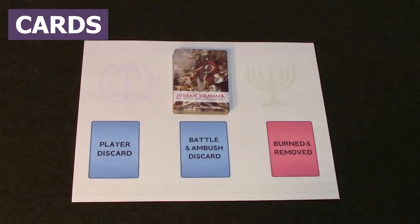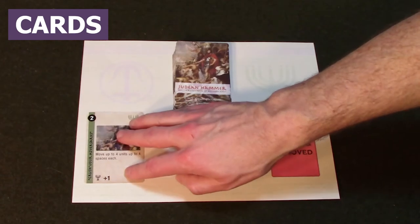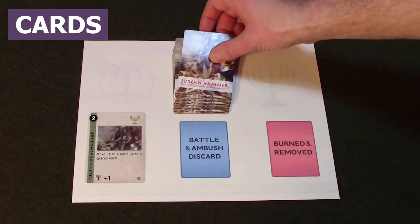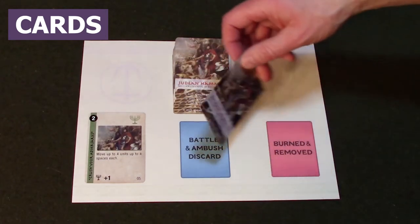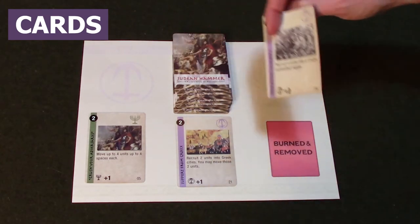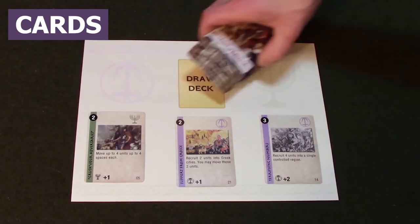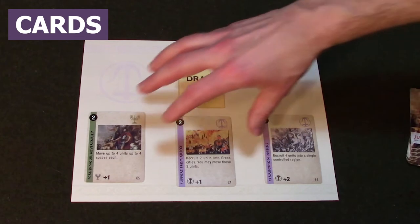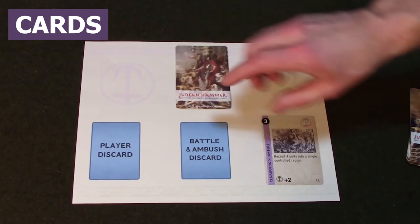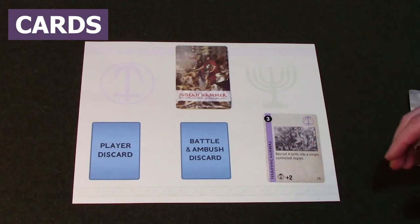To recap card use: when you play a card for ops, place it in the ops discard pile. If you flip a card over to find its combat value, it goes in the battle and ambush discard pile. If you use a card for its event, it goes in the burned and removed pile. Once the deck runs out, you shuffle the ops and battle discard piles back together to create a new draw deck. Burned cards are done for the game.